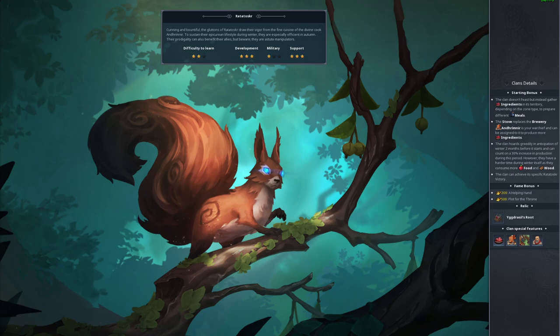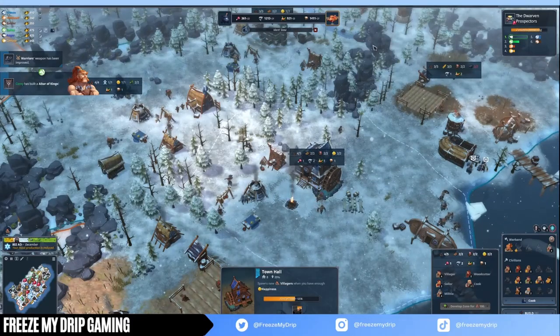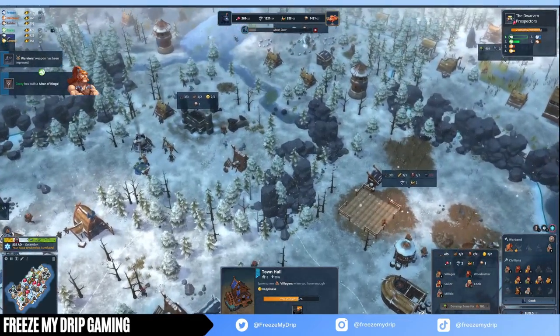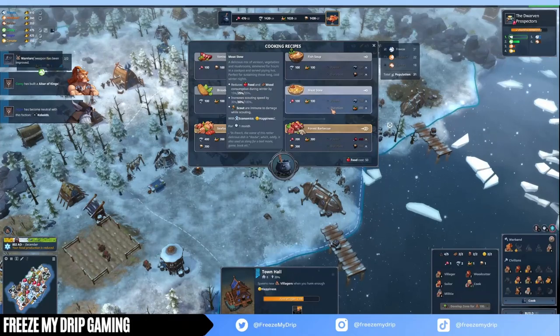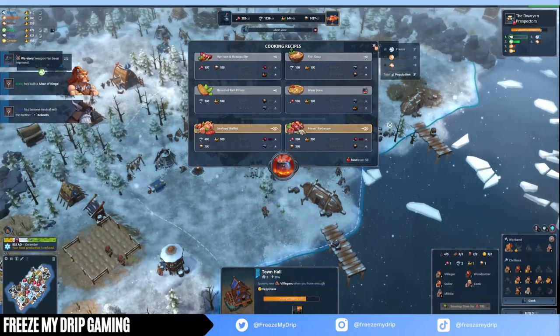Let's begin. Squirrel has a two-star difficulty to learn, a three-star development, a one-star military, and a three-star support. Some of the starting bonuses: the clan doesn't feast but instead gathers ingredients in its territory. Different zones allow you to gather different ingredients and each meal requires different ingredients. The stove replaces the brewery and allows you to cook meals. Villagers become cooks to gather more ingredients and generate more happiness. Your warchief can also be assigned to stoves to produce more ingredients, and your chief benefits from cook's tool upgrades. Two months before winter, Squirrel gains a fall production bonus of 30%, but during the winter they consume more food and wood than other clans.